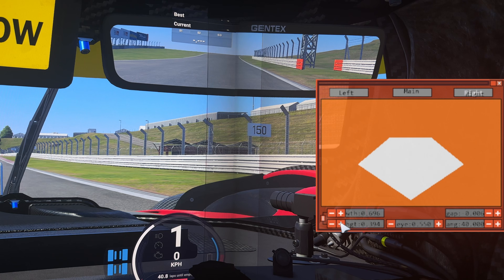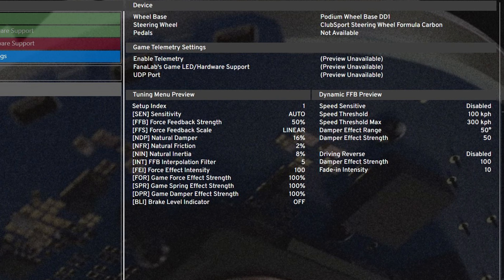Now let's take a look at the force feedback settings for our Fanatec DD1. First off in the Fanalab software: sensitivity is set to auto, force feedback strength is set to 50 which is about 8 to 9 newton meters on the DD1, force feedback scale linear, natural damper 16, natural friction 2, natural inertia 8, interpolation filter is set to 5, intensity 100, and force spring and damper effects are all set to 100.